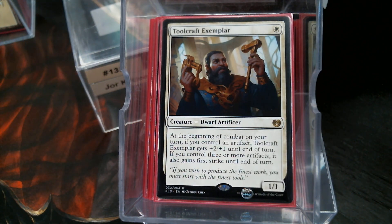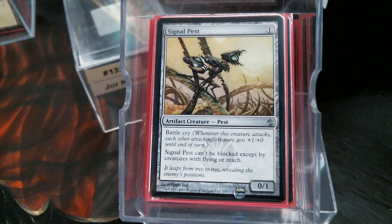Toolcraft Exemplar — of course, all of these are cards that were in the deck in the last iteration. This is deck 135, that was a couple years ago. And then Signal Pest, because it's amazing.